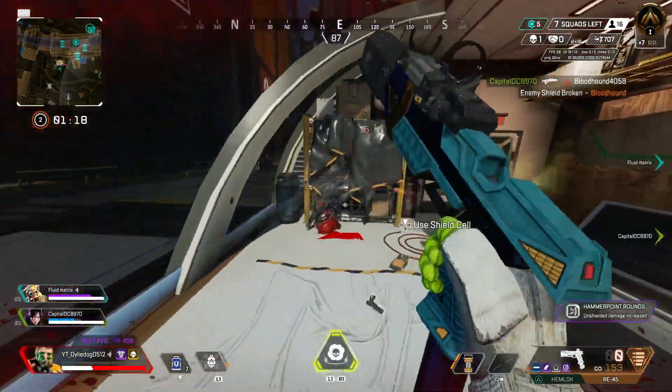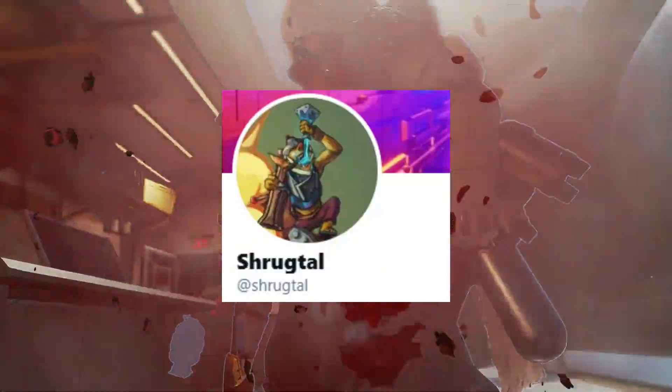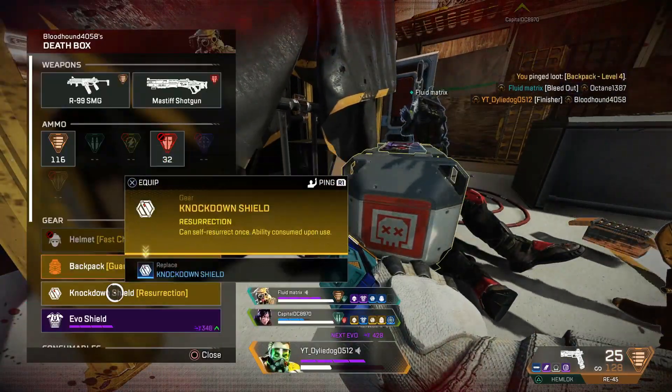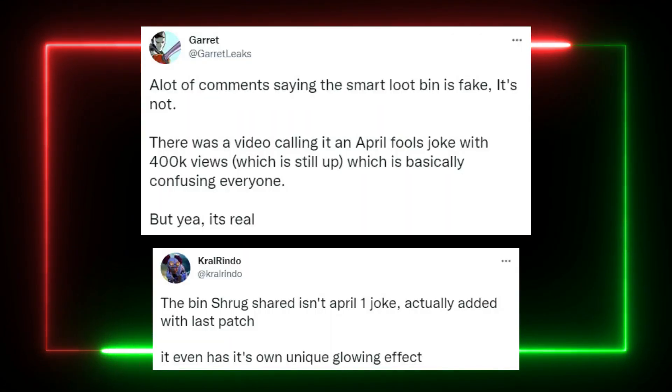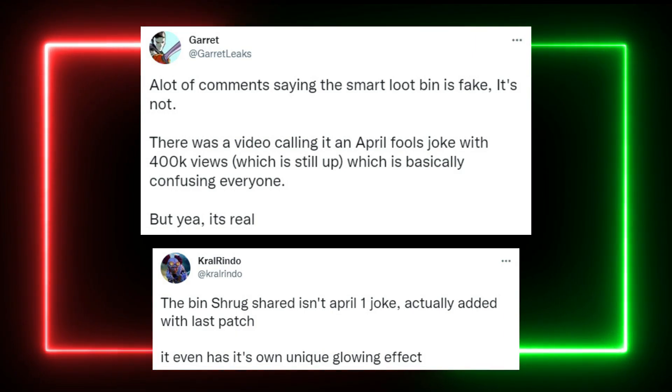In other news, we also have some leaks about a new supply bin being worked on by Respawn. This information was found by Shrugtel in the files. A lot of people believe this was an April Fool's joke, but this is actually real — multiple data miners including Garrett Leaks and Kral Render have confirmed that these new loot bins are coded in the files and are being worked on by Respawn.